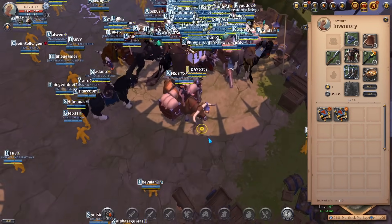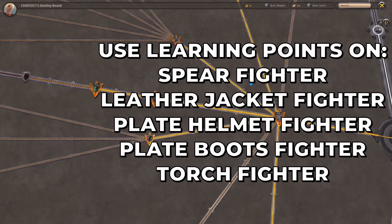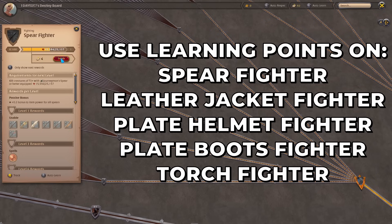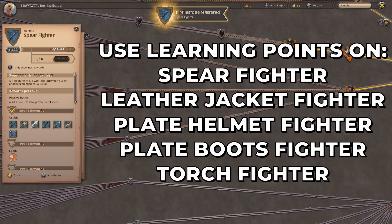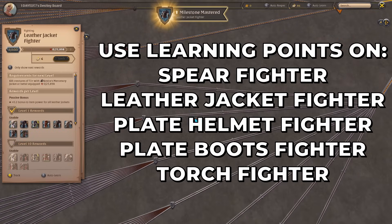Before buying items, first make sure you can wear them. Head to the destiny board and find the items you've leveled so far, and use your learning points to unlock T4 for all of them. If you decided to play the build I recommend, you want to level spear fighter, leather jacket fighter, plate helmet fighter, plate boots fighter, and torch fighter.